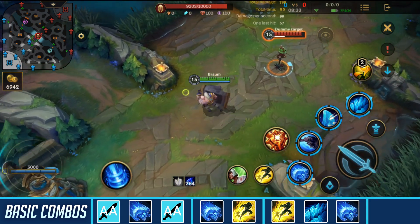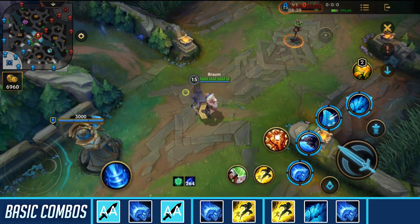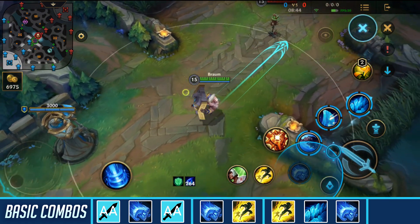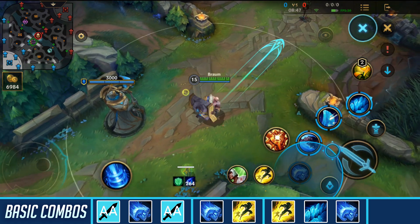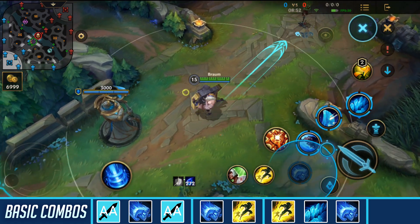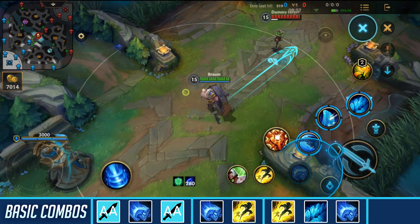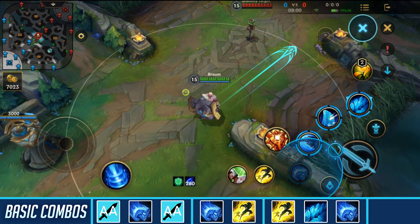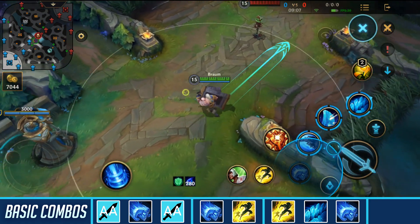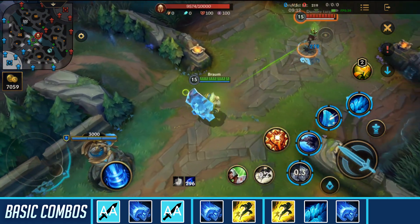The second combo I use frequently is extending your first skill with Flash. Right now you can only hit up to a certain range, but if you flash you can extend the range of your first skill. You can also use Flash to redirect the skillshot — use your skill in one direction, then flash to the side right after, and you can redirect where the shot lands.